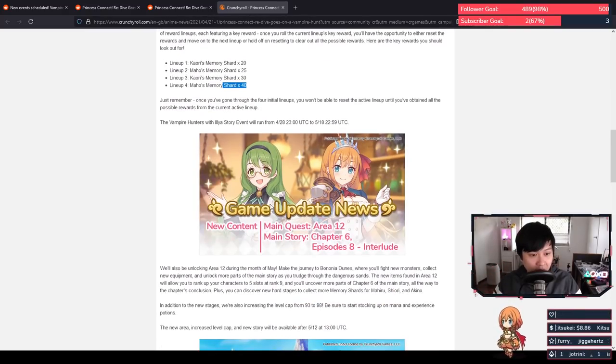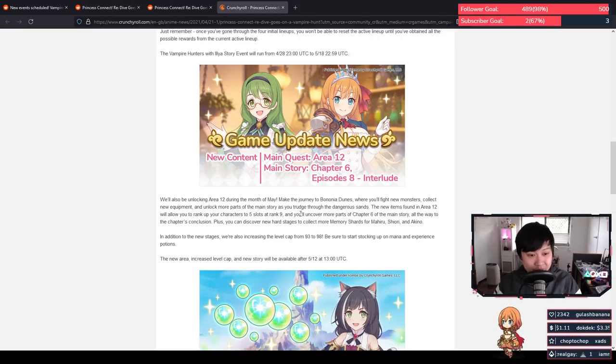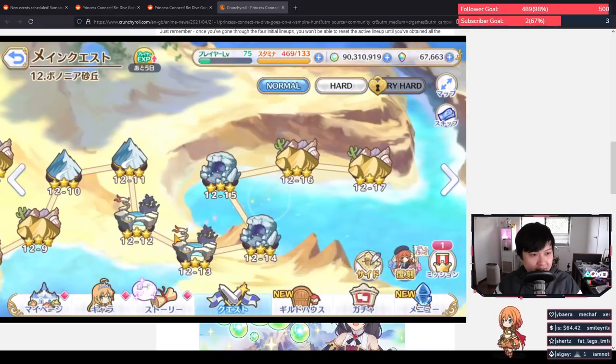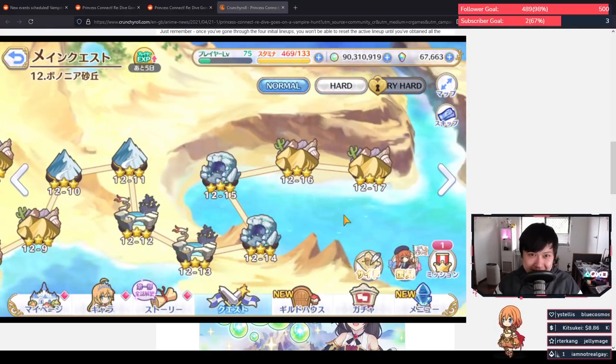After this event we have the game update news, and it's really interesting because it's not lined up with CB like they did last time. I believe we're getting Area 12 — we're still in the desert and then go into the mountains briefly. There are 17 stages and we get new free characters, that's pretty much the crux of this part.